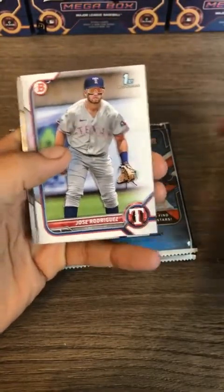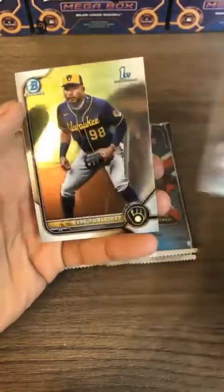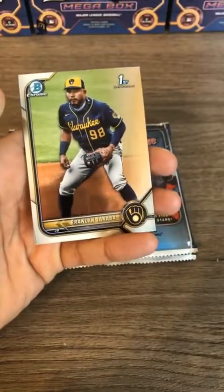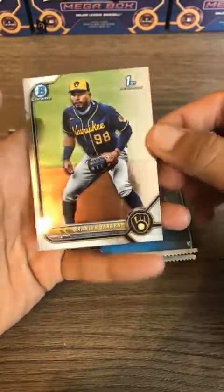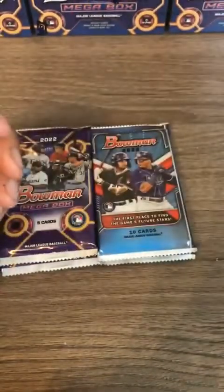Jose Rodriguez for the Texas Rangers, Eduardo Lopez for the Red Sox — that's a chrome first Bowman. And Jabara for the Brewers first Bowman chrome — Nate, I believe that's the first hit of your three teams, the Brewers. Nice chrome card, first Bowman.